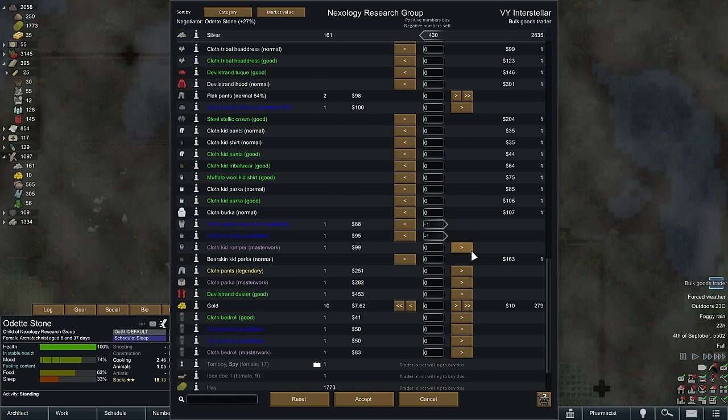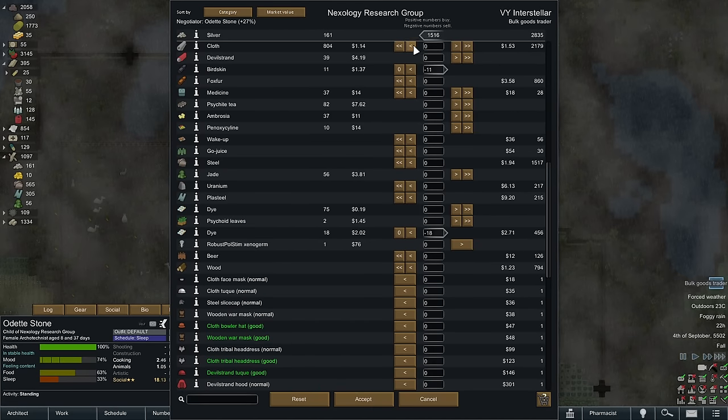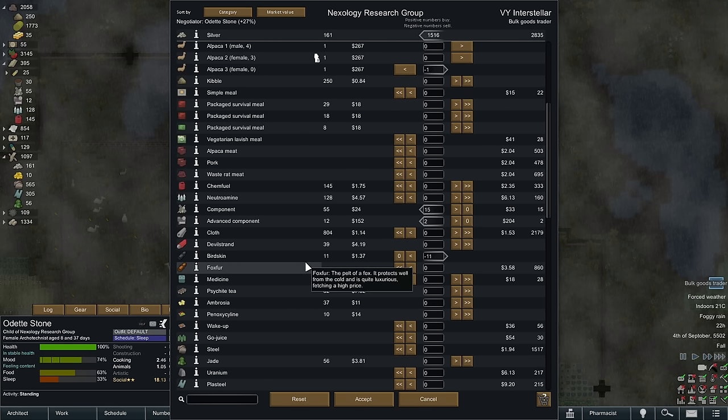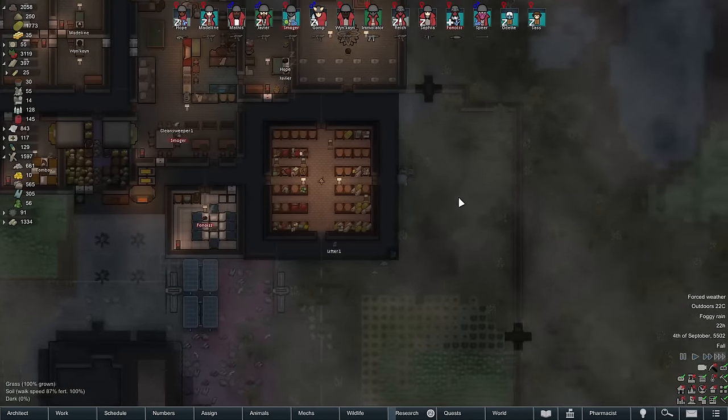Oh! I can sell a bunch of clothing. Is there one wearing devil strand dusters? They might be. You know what? We can make more. If no one's wearing it, that's fine. Now, that is quite a lot of silver. I could consider buying some more stuff. Maybe I'll keep it for tech prints or something like this. We are buying the components and the advanced components. Let's call that good enough for now. Do I need to make more sterile floors? No. So I don't need the silver for that.